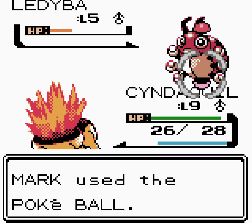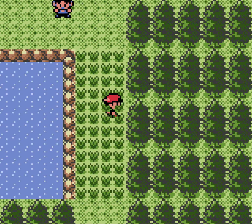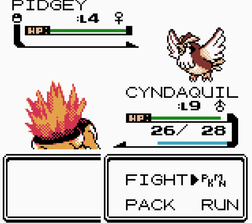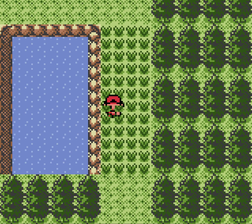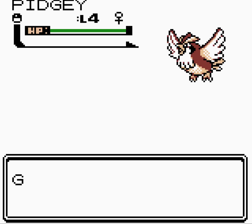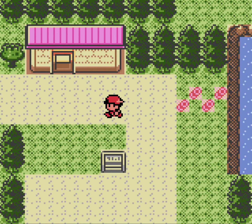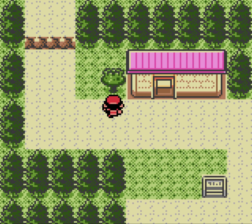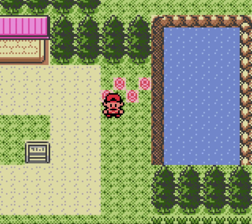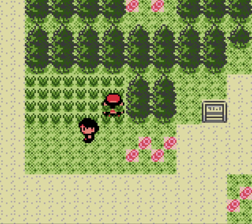We throw a Pokéball and catch it — the Five Star Pokémon. In theory I've already got a full team, but we won't necessarily be using many of these Pokémon at all. We just continue to zip our way through this early section of the game.